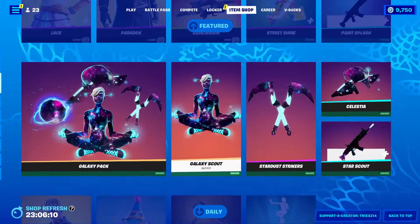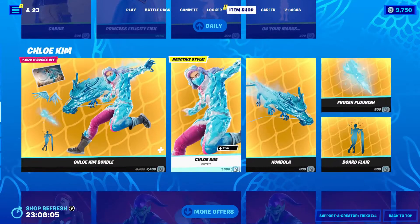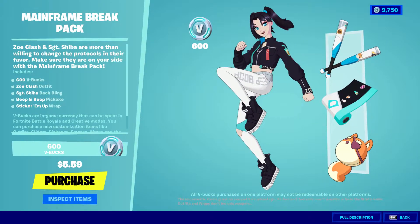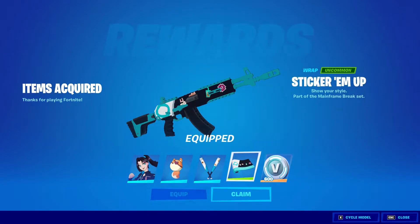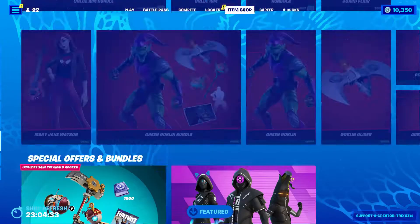Here is the item shop for today, just really quickly going through. Don't ask why I have the fish. It looks like it is here — let me know what you guys think of this awesome new starter pack. I think it looks really nice, I like all the cosmetics and the colors. So let's go ahead and get that really quickly. Let's go ahead and equip that, equip that, equip that — 600 V-Bucks is always nice. I think it looks really great.